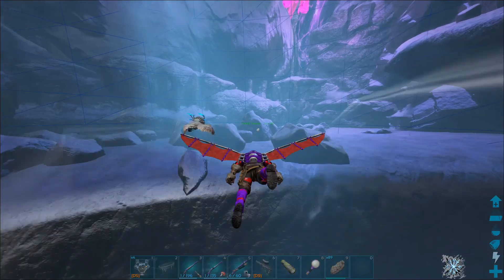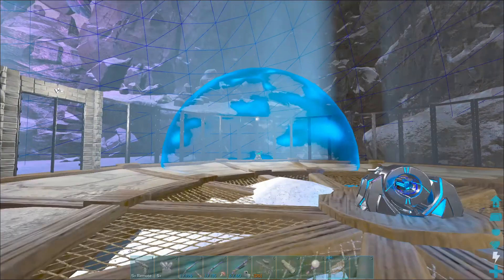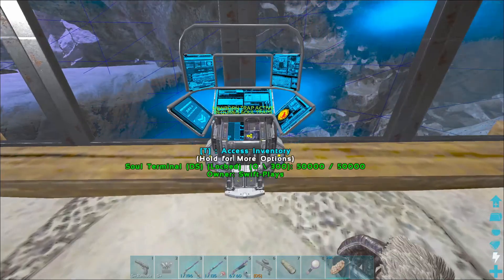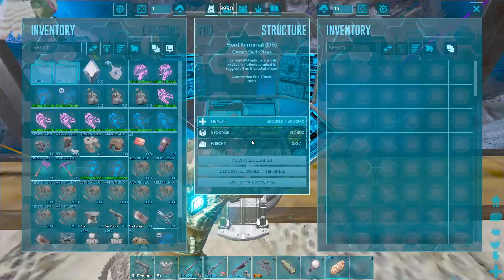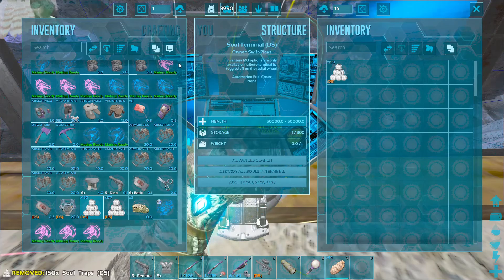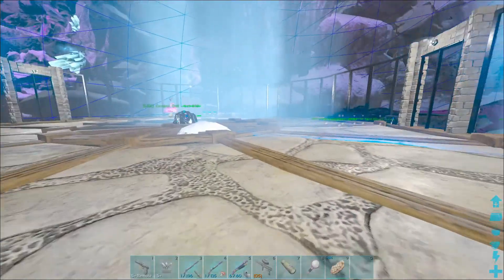I think I'm going to take the Deodon out here. So you can see this little perimeter thing — this is actually for the newborn auto-trap in the soul terminal. All we need to do is give this some soul balls and it will actually pick up any newborns within this radius.